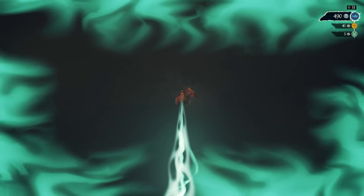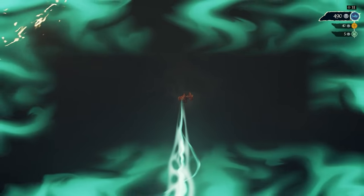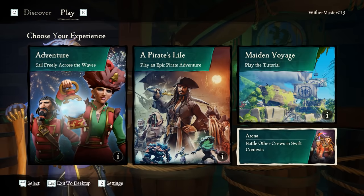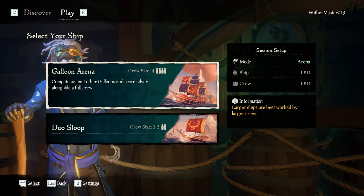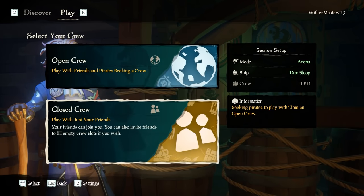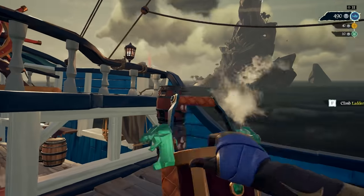Now let's get into it. First of all, the Arena basics — the very basics of the mode you're about to compete in. From the menu, it's in the bottom right — Arena. One of the primary things with this is you cannot do it solo. To do sloop, you have to have two people. If you want to do galleon, you have to have three or four people. Can't do it in half groups. So you're going to need someone else to do this with.